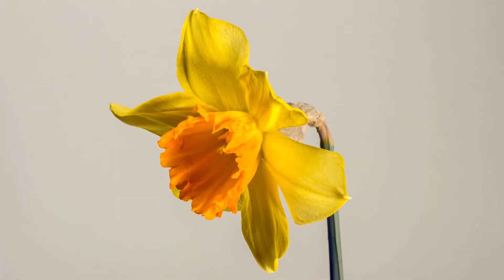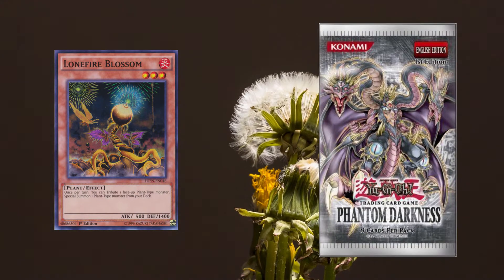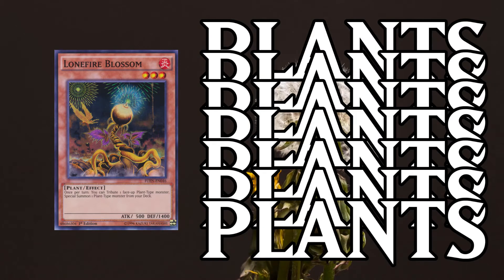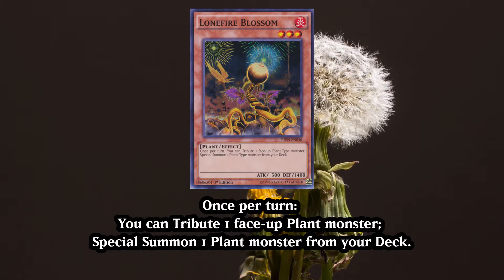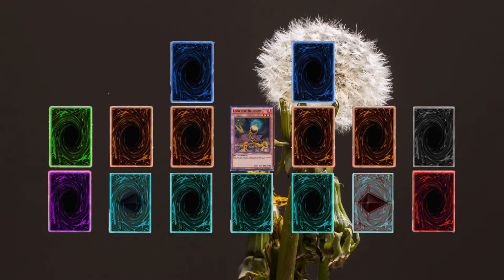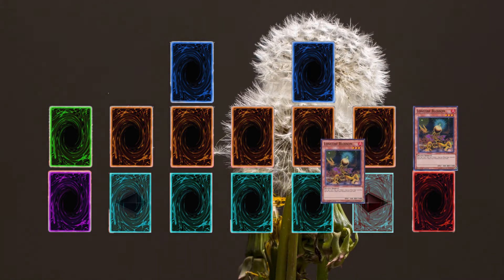So what can we do to boost the consistency of the engine? Two words: Lonefire Blossom. Lonefire Blossom was first printed back in Phantom Darkness, almost 13 years ago to the day, and if you're running plants, you're still running Lonefire Blossom. Once per turn, you tribute one face-up plant monster to special summon one plant monster from your deck. The once per turn only applies to the copy of Lonefire that is activating its effect, so you can run three copies and cycle through them, getting them out of your deck before going into Ophir's Scorpio.